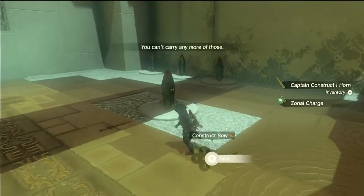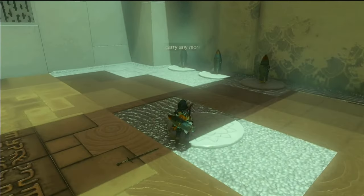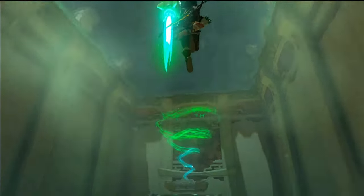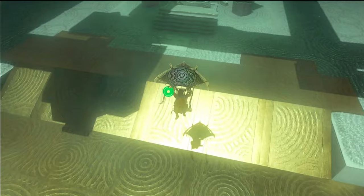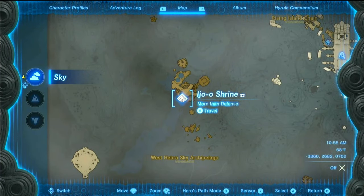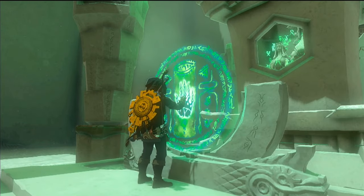Once you've collected all your loot, simply affix another rocket to your shield and let it propel you to the upper platform where the exit awaits. But before you dash off, take a quick peek at your map. We nabbed every chest in this shrine — it's time to call it a day and clock out.